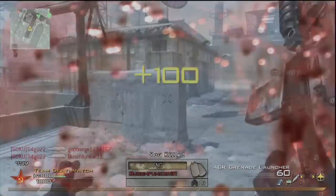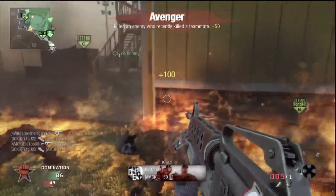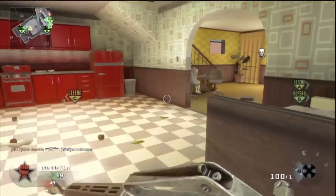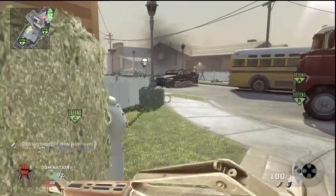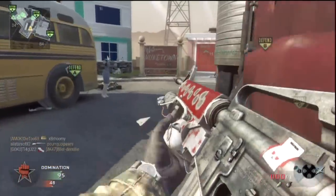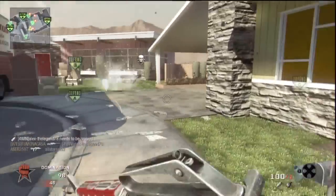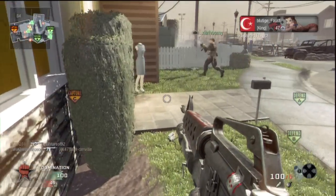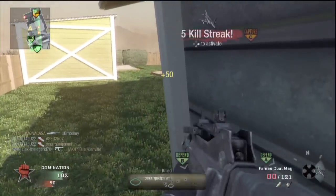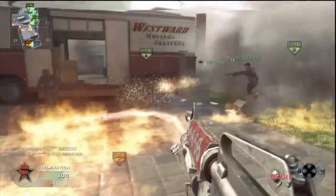Next we have the badass fucking flamethrower. Only a badass motherfucker has the ability to use this thing and go ham, which is what I did right here — I went on a 9 killstreak or something like that with the flamethrower. It only has like 2 canisters and you go very fast out of ammo. But there's a little glitch you can use: if you don't let your canister go out of ammo and you pick up an enemy weapon from the ground and then pick up your weapon again, your canister will be full. Pay attention — I just keep doing this the entire clip.